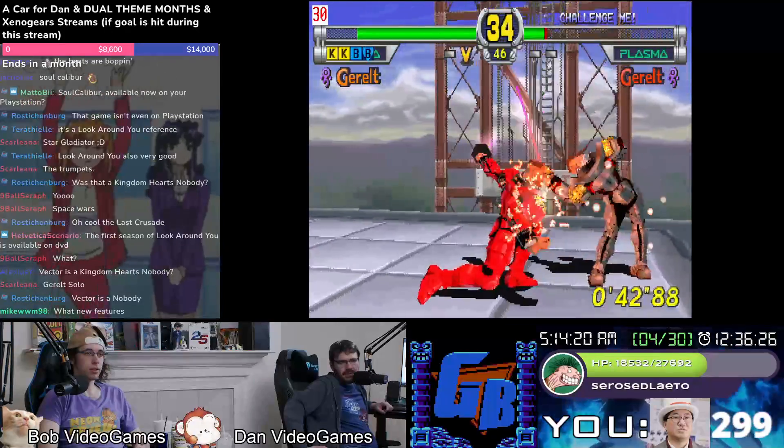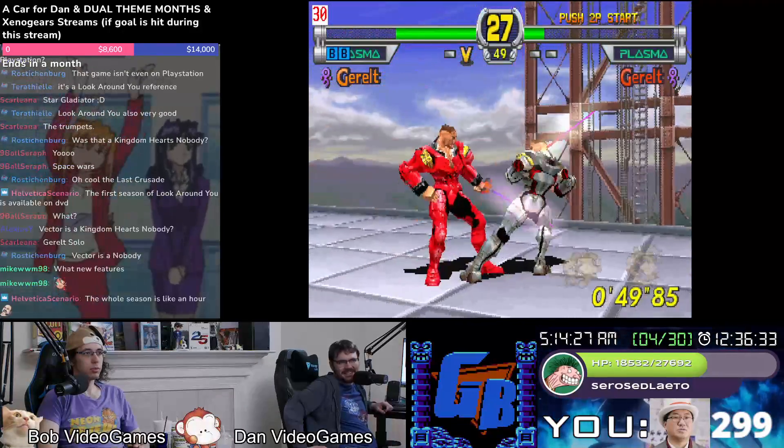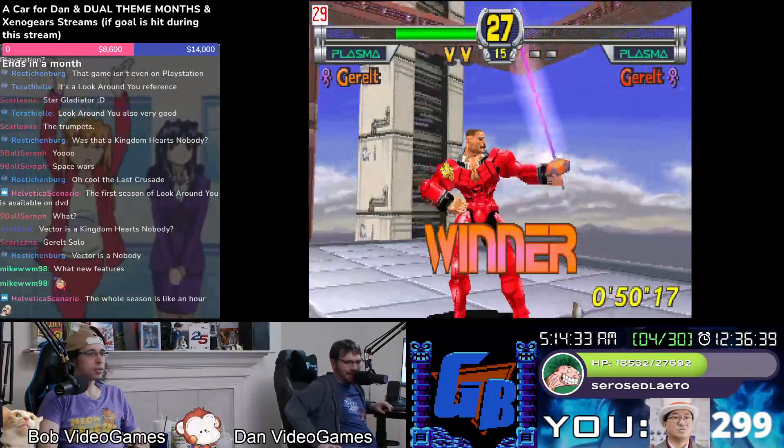It's showing your combos up there — I never noticed. See the word 'plasma'? When you attack it fills in with what attacks you use — that's interesting. The whole season is like an hour — oh my god.